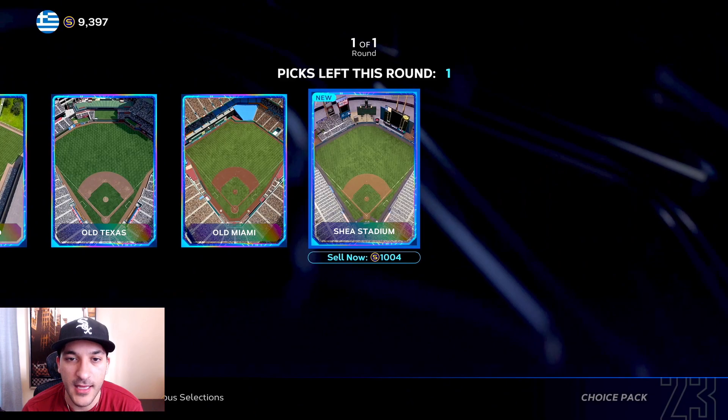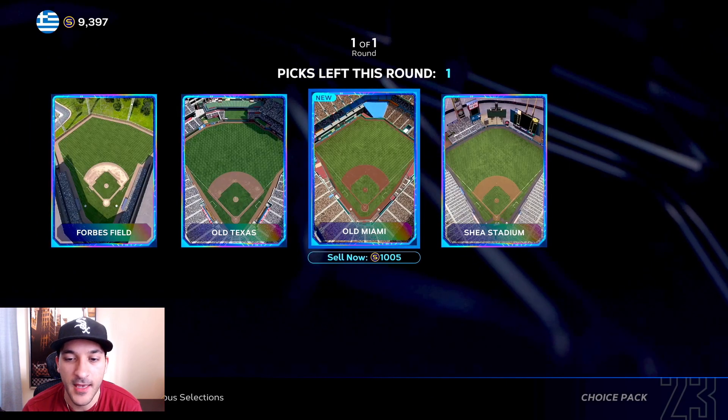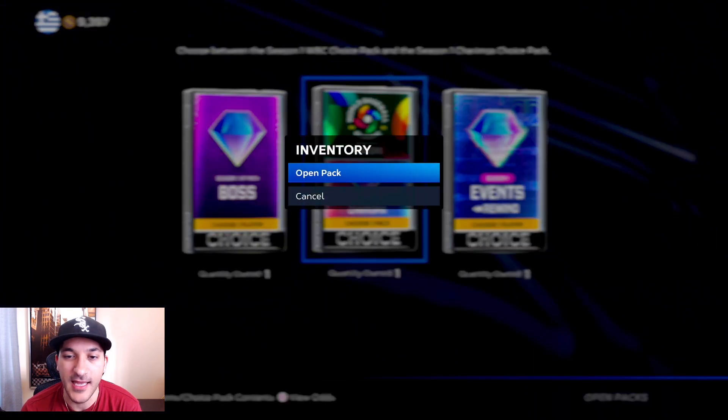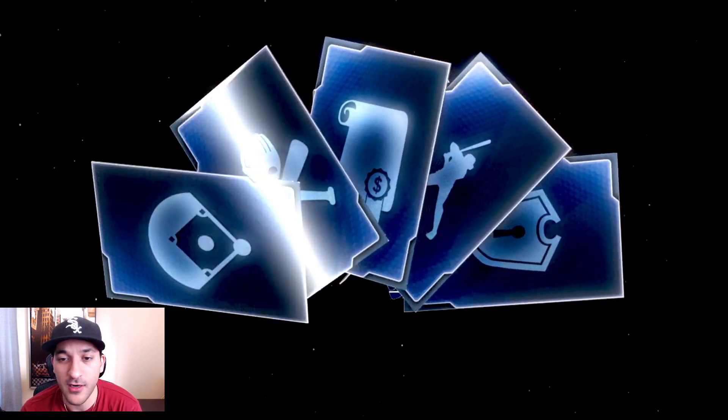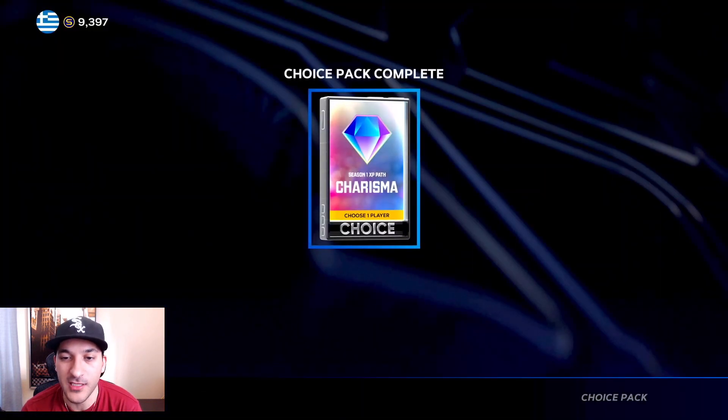Classic stadium pack - let's see: Shea, old Miami, old Texas. Don't really care for any of them but we'll take Shea Stadium. For the charisma slash world baseball classic pack, I think we'll take the charisma player this time since last time we took the world baseball classic when we got one of these.